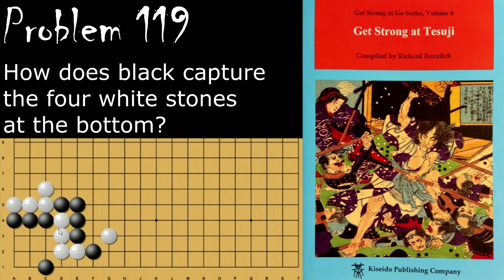Moving on to problem number 119. How does black capture these four stones? Black's move is the calm and collected extension here. He need not worry about this lone stone getting cut off — and that's exactly what white is going to do. In response, white will play this hane, and now these four stones are captured.